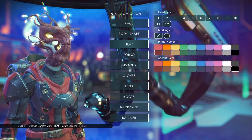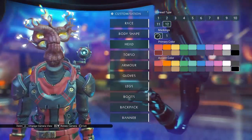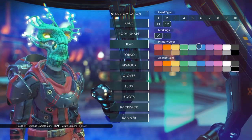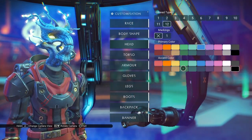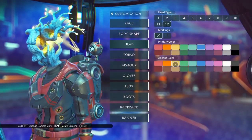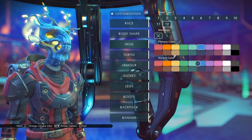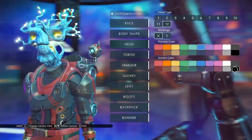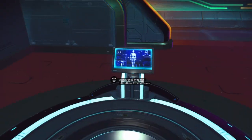If we go to Markings, here we have zero markings, and the primary color changes the whole head — that's not too unexpected. The accent color looks like it changes the color of the lights that circulate within the head. If you go to black, that turns them into white. Unfortunately, those are really out of focus.